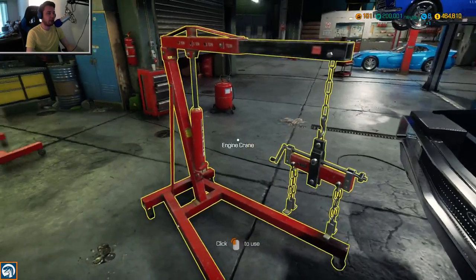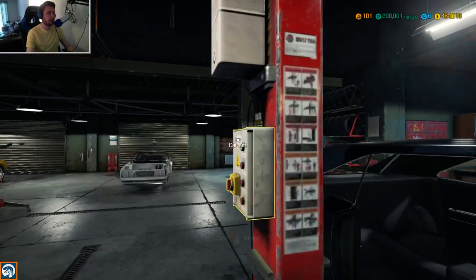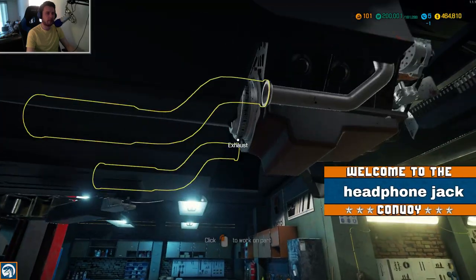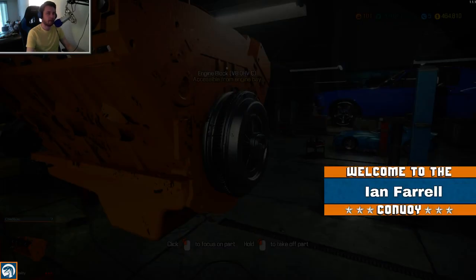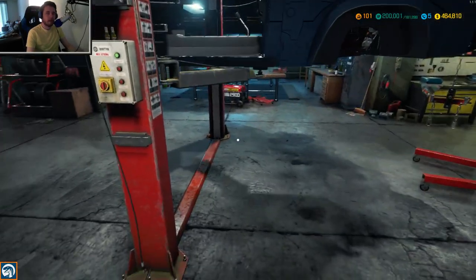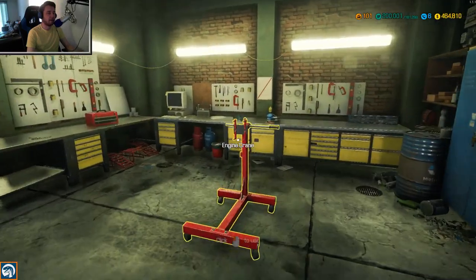Let's pull this engine out now with the crane. We need to unmount the front exhaust section first. Did we not already unhook the exhaust? Oh, I see - front exhaust section up here. That should be able to come along with the engine. Now we're going to pull it out. Perfect - everything's off the car. Let's put the engine onto the crane.